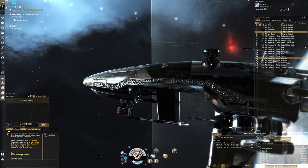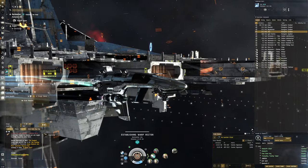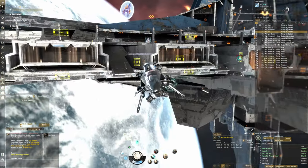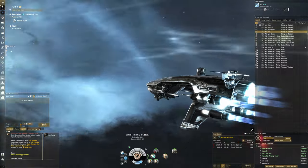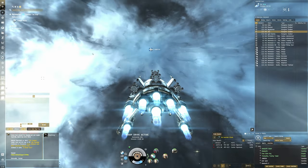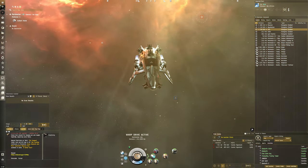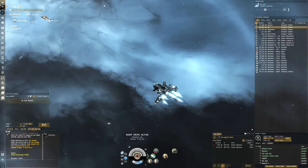That's why I love the Vengeance for electrics — we can use EM missiles and not get any penalties. For example, if we were to use a Hawk, we'd be restricted to kinetic missiles for optimal damage, and that's not as good in electrical sites. The Vengeance overall has lower DPS than the Hawk, but we can use all damage types with equal bonuses.